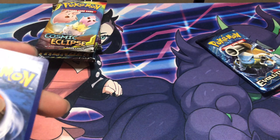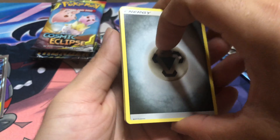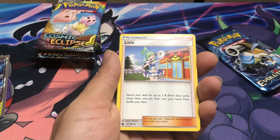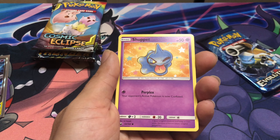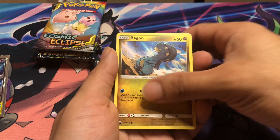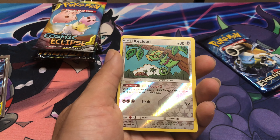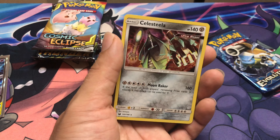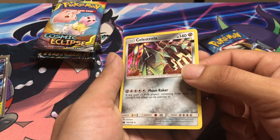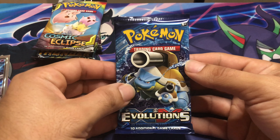Here we go — Celestial Storm, Celestial Storm. First ten and we haven't got anything good out of it. Halfway through. I like this Maractus art — it's pretty cool. Whismur, Tropius — Tropius is my favorite but I don't like the art. Checking on the rare: it's a Celesteela. The art is cool, but I was honestly hoping for something else.